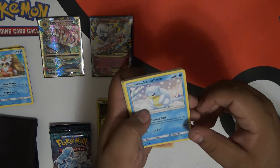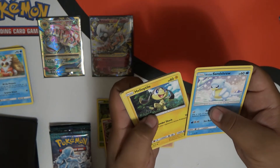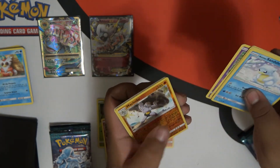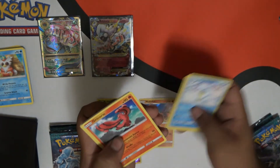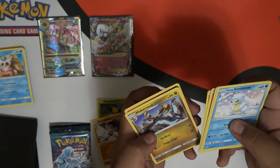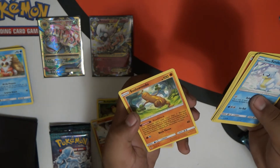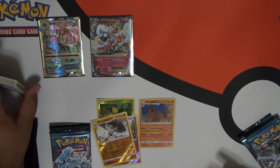Alolan Raticate. Murkrow. Helioptile. Machop. Slowpoke. Machoke. Oricorio. Energy. Hakamo-o. Rescue Stretcher. And Sudowoodo. He's a tree — he's a dancing tree.